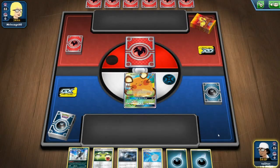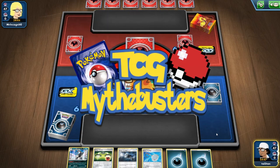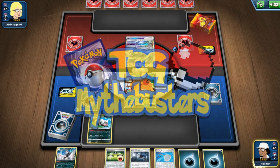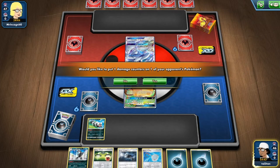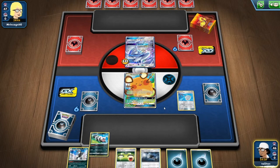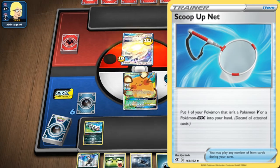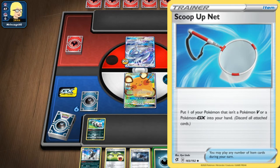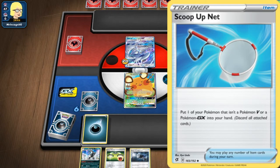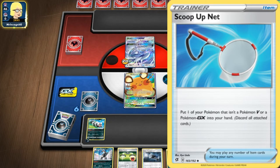Welcome to another episode of Pokemon TCG Mythbusters. It's been a hot minute since we've done an episode. Basically what this is, we look at certain cards in Pokemon TCG, talk about what they can do, what decks they go well with, and little bits and pieces of how to use them properly or how to get the best out of the card. Today we're going to look at ScoopUp Net. ScoopUp Net came out in Rebel Clash. It is a really good trainer card — it's an item card, so you can have up to four of it. You can use it any time you want in a single turn, which is great. We love item cards.